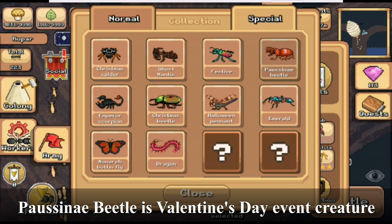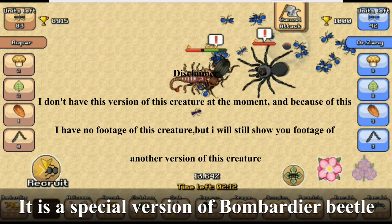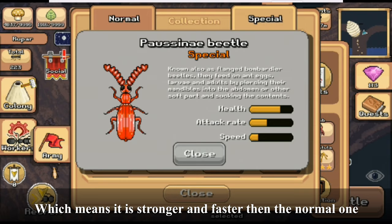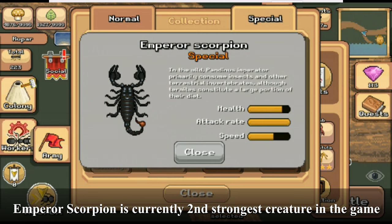Porsani beetle is a Valentine's Day event creature. It is a special version of the bombardier beetle, which means it is stronger and faster than the normal one. Emperor scorpion is currently the second strongest creature in the game after the crab.